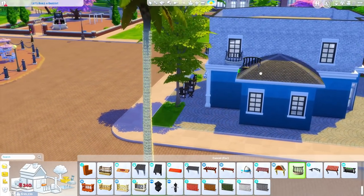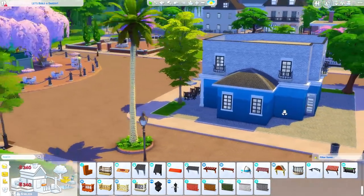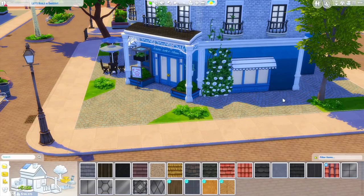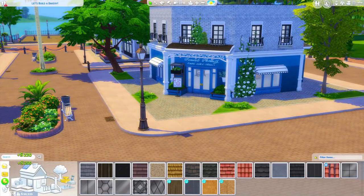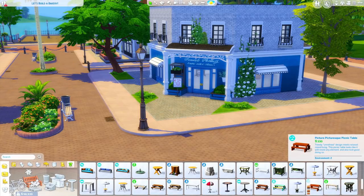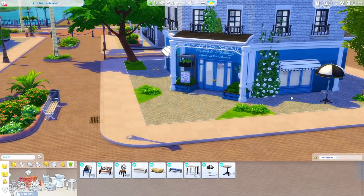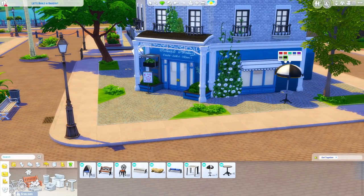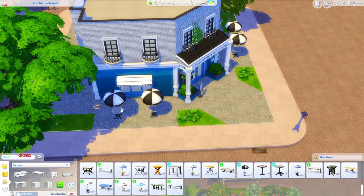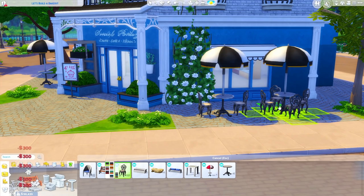I'm going to go ahead and replace all of the planter boxes on the back with these little curved iron balconies — I've always called them fake balconies but I didn't know that's actually what they were supposed to be. We might change this roof to be more of a black to tie in the black windows. Also, a couple of you guys suggested there were tables from Get Together that had striped umbrellas — let me spot them in here. These ones, yes! I think the black one might stand out a little bit better. I'll place these on either side and get some matching chairs. They definitely have a bakery feel to them, so thank you for the suggestion.